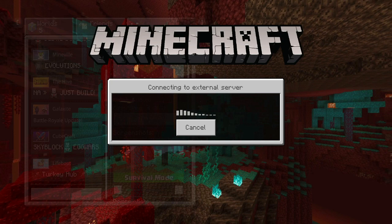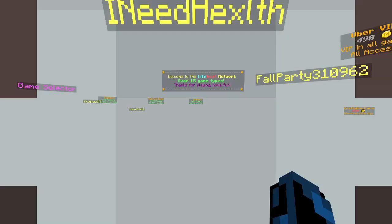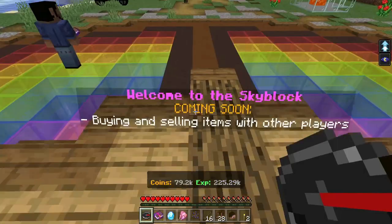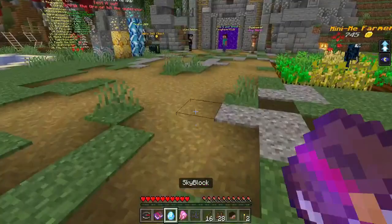So if we boot up Lifeboat and start going into Skyblock, you'll just see what normally happens. We're in the lobby, we go to Skyblock, which is this, and hit play — and everything in my inventory is broken. Like, this is just hilarious.